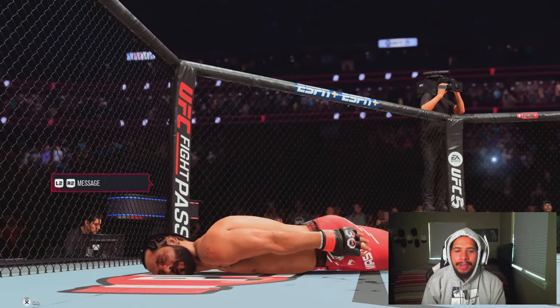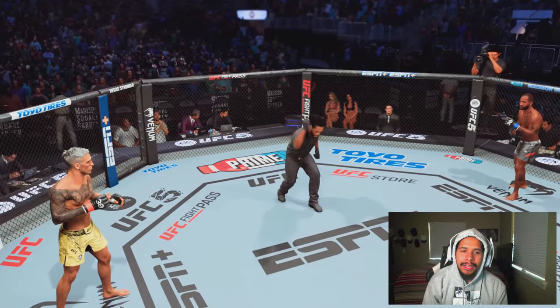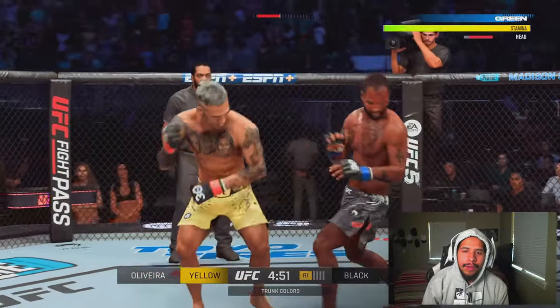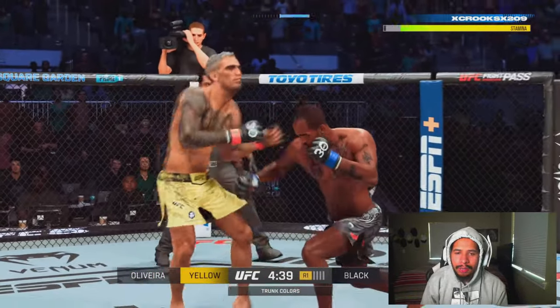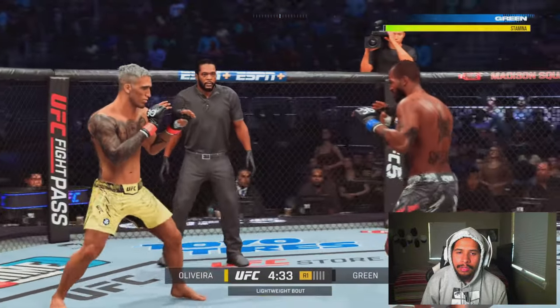Let's go ahead and jump into the second fight here. We are in the second fight of the video, and we're taking on one of the meta fighters in lightweight, Charles Oliveira. And we're going to be using Bobby Green, which y'all know I'm a big Bobby Green fan — I used him a lot in UFC 4. So we're going to try to get some work in with him here on UFC 5.